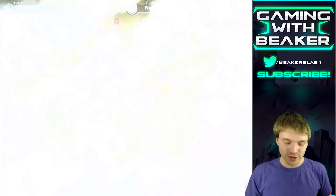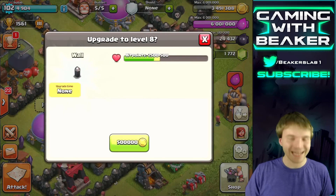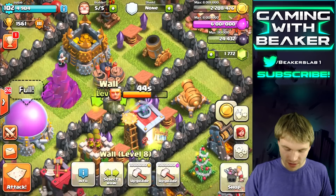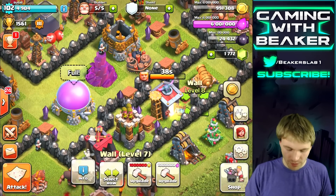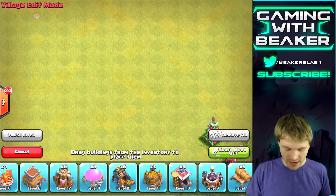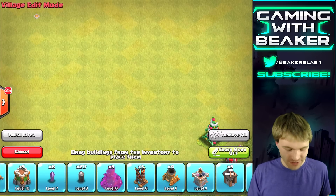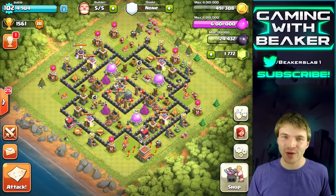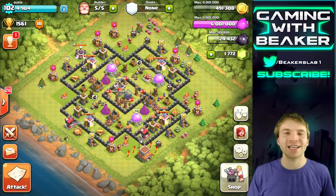Let's go back to the base and upgrade some walls — we should be close to completely maxed after that. I have them all spread out so it's hard to see how many I have left. Let me check the inventory. We can do one more upgrade. Let's check: edit layout, remove all — we have eight walls left. I said eight earlier so we had more like 14 before, but awesome — eight walls left and then we're completely maxed on walls.